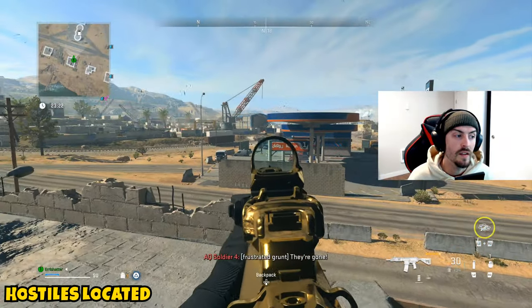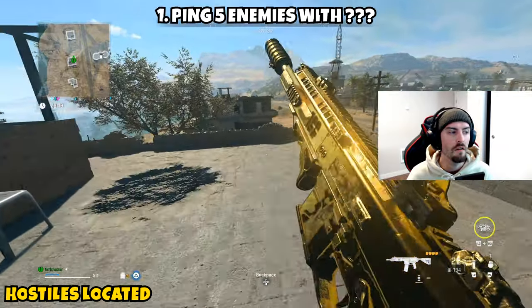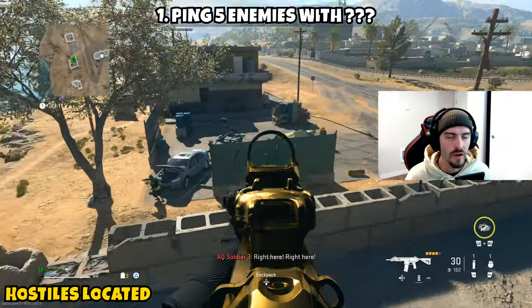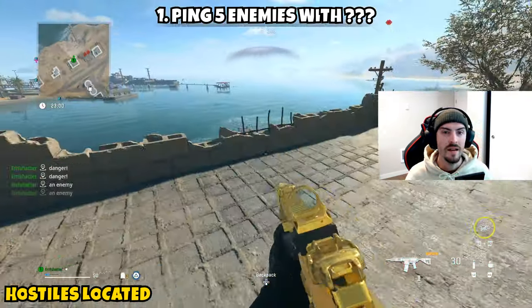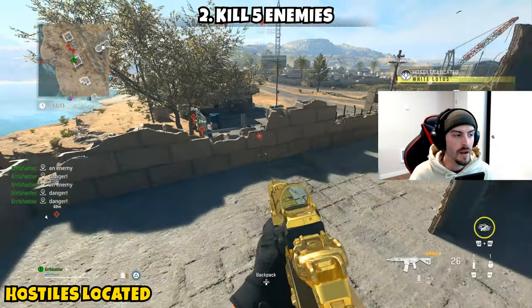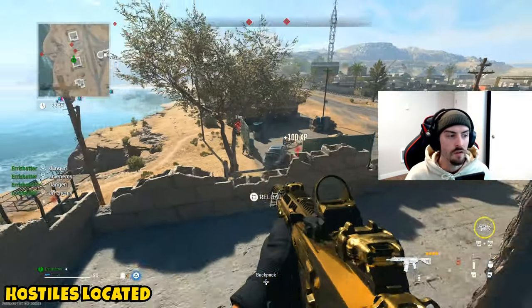Next up we have 'Hostiles Located' — pretty straightforward, again three parts. Part one is asking you to ping five enemies. On controller it's going to be up on the d-pad; I'm not sure what it is on mouse and keyboard. All you're doing is pinging five enemies and this part will be complete. Part two is pretty easy — while you're pinging those enemies, go ahead and eliminate them because it's asking you to kill five enemies.